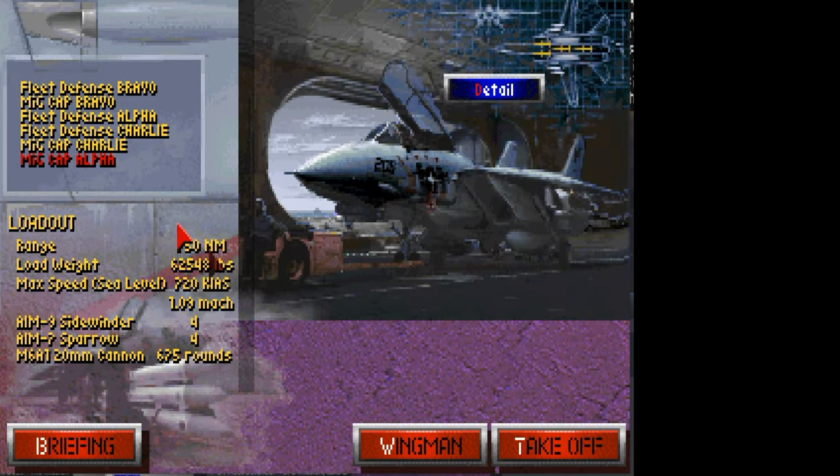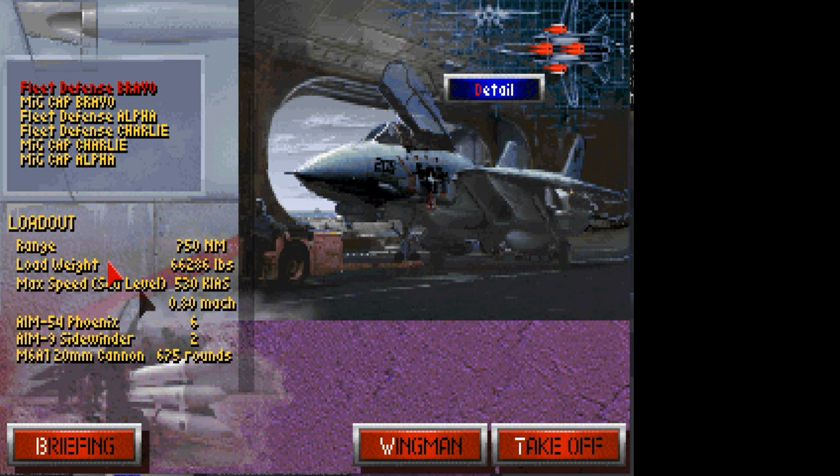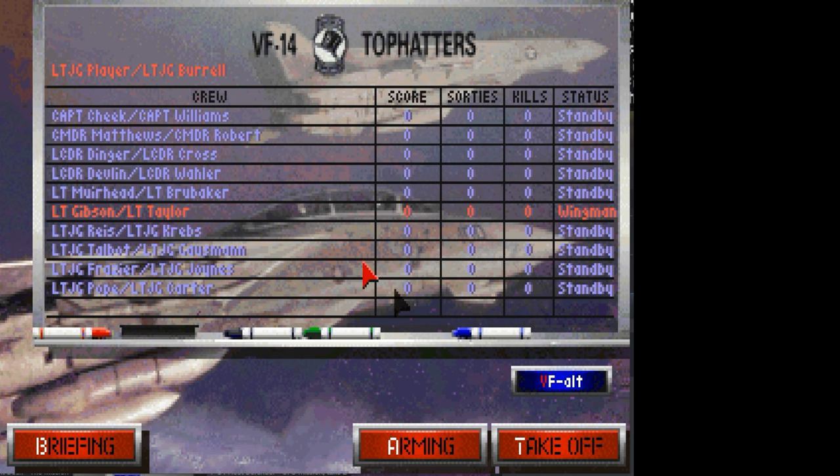Let's go arm up - we can have a number of different loadouts. In the top right corner of the screen it shows you different weapon loadouts. I don't want all Phoenixes, I'm going to get some sort of a mix. I don't want all Sparrows, but this looks pretty good: four Phoenixes, two Sparrows, two Sidewinders. I'm okay with that. That works for Growling Sidewinder. You can choose your wingman as well, and then we're going to go for takeoff.